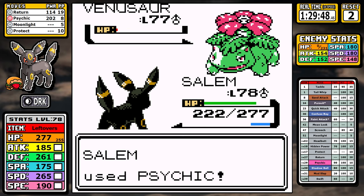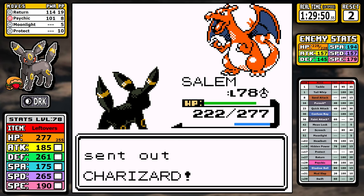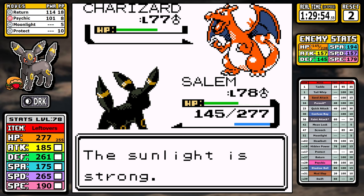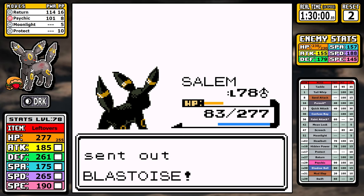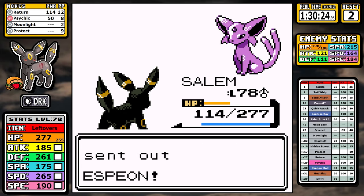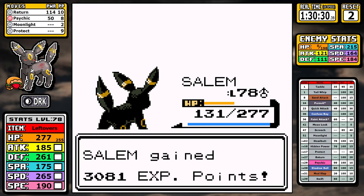It doesn't really make sense why the sun being out would strengthen a moon-based move, but I recommend not thinking about it too much. Even though we seesaw back and forth with Blastoise, Umbreon is just too tanky — unless something lowered our defense and Red is railing off Dynamic Punches, I don't see how we could go down. At the very end, Red is trying to hide his Espeon. I'm licking my chops — but we don't have a Dark move right now, so we just use Return a couple of times. Nothing that Return can't handle. And that makes the run over for real.